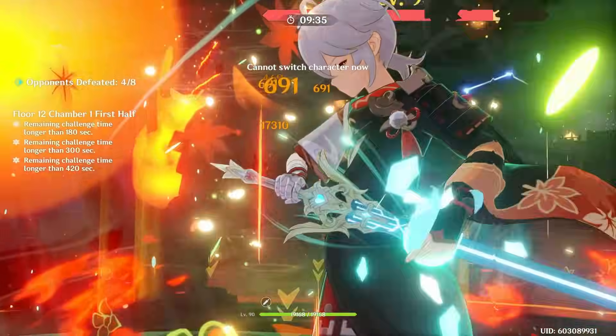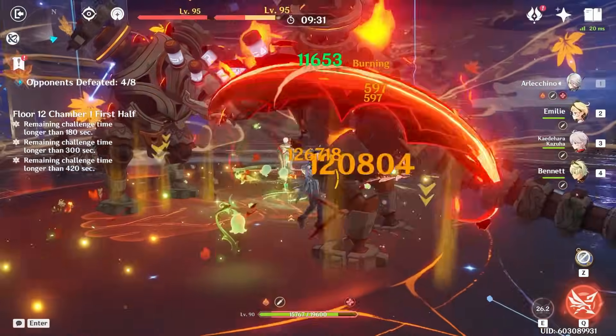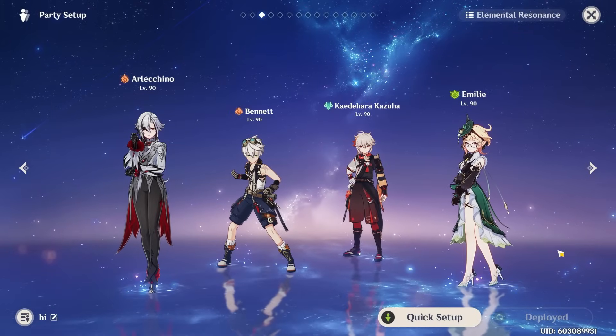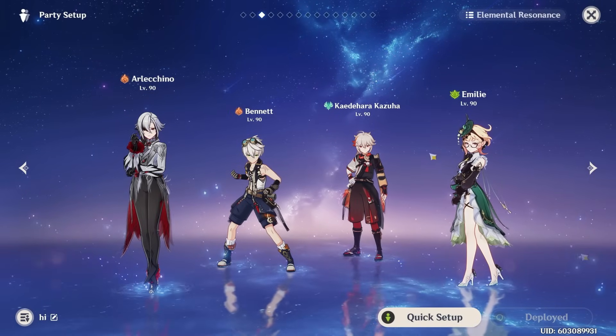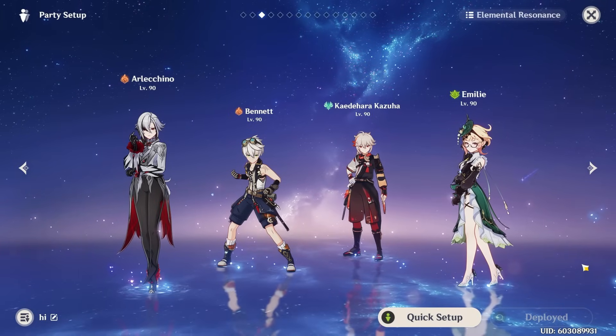Running basically any variation of a Mono Pyro or mono burning team can work very well with Emilie, as she can just be slotted in here without really any risk. As mentioned, you will typically have two power characters, Emilie, and then a flexible last slot of either another Pyro, Anemo, Dendro, or a generic support like Zhongli. Personally, I've had the most success with this team given how strong it is at a baseline, with Emilie having good personal damage here as well, and the burning reaction is just a small bonus that adds up and helps Emilie do more damage.